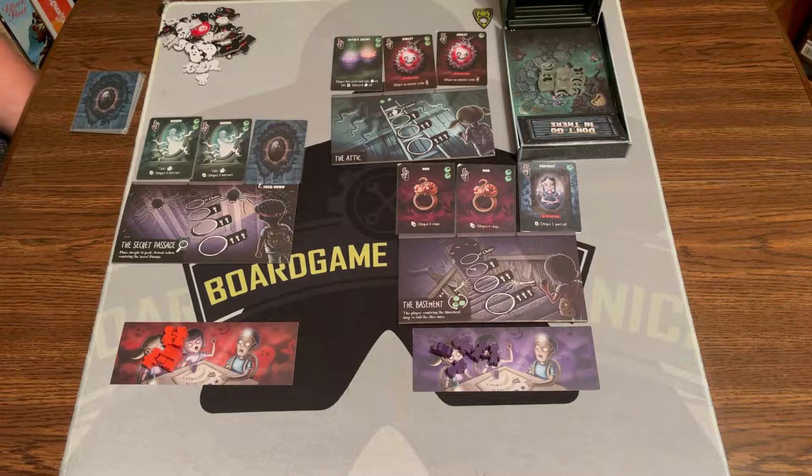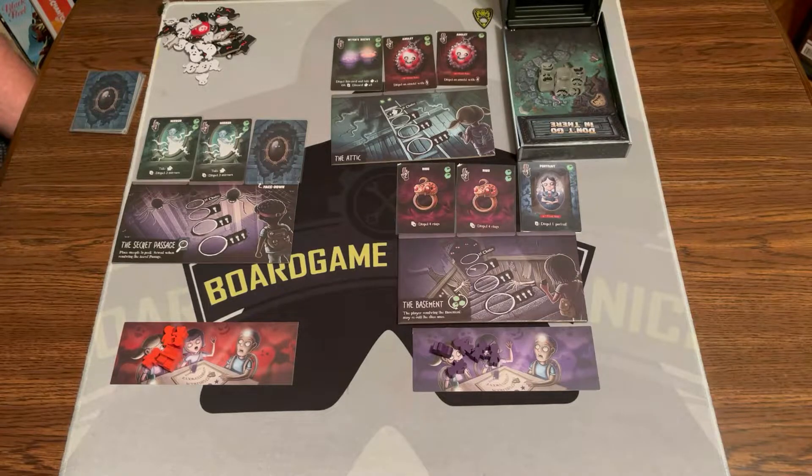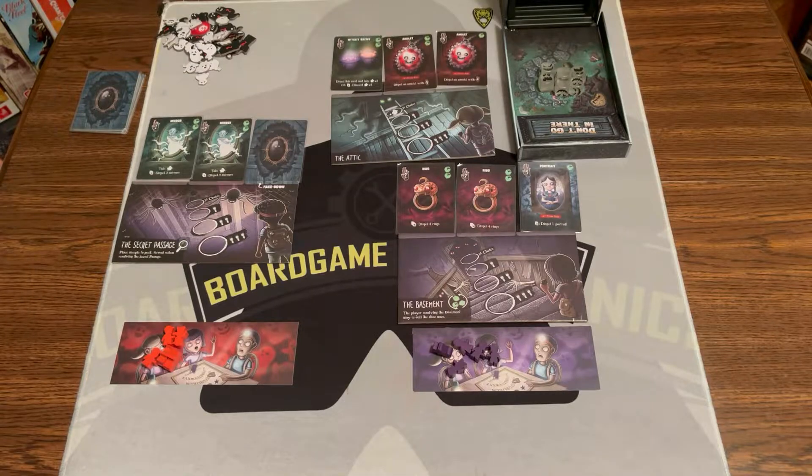So on your turn, you are going to go to a location and decide which space you want to be in. The top space gives you first choice of the cards, but you may get some ghosts by rolling die faces. Every flashlight on the die is going to protect you from ghost faces on the dice. And once one of these locations has 3 meeples, it fires off - we get cards.